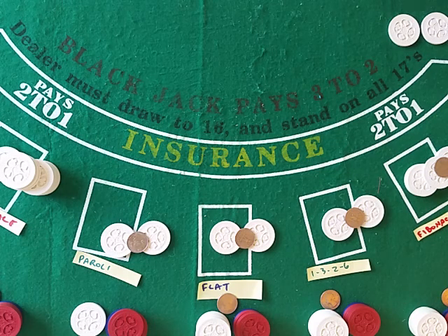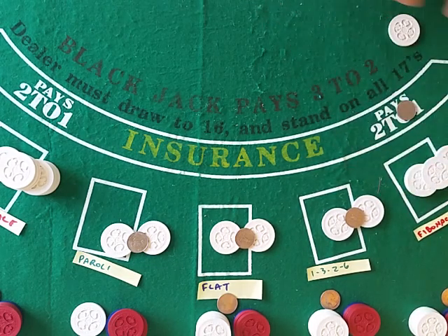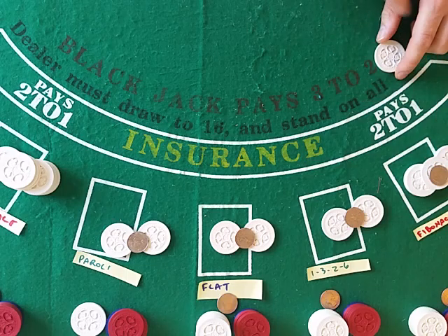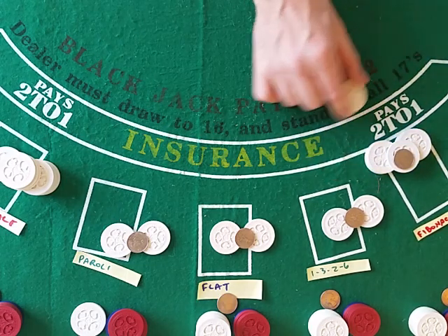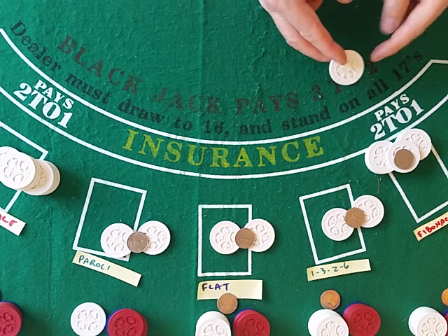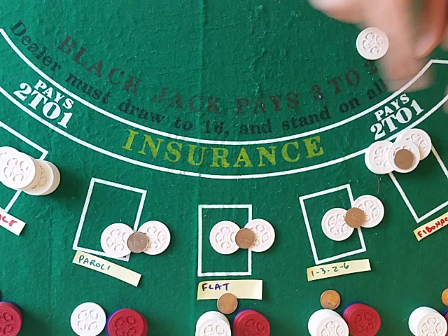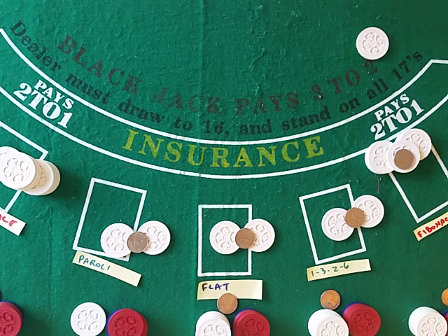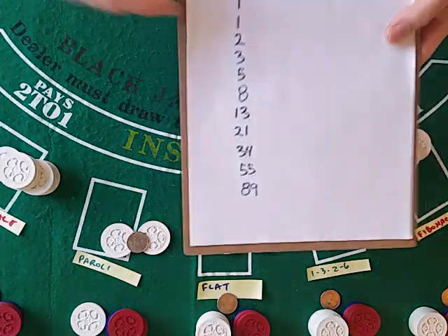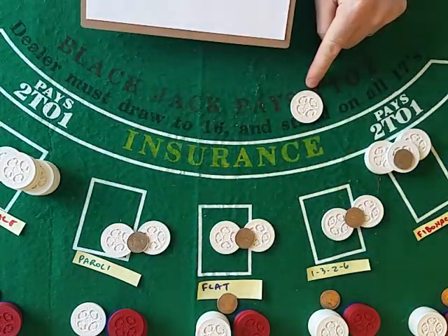Fibonacci is at position four wagering three units. Everybody else is at one except Martingale — lost one, lost one, lost three, that's five — meaning he needs to wager six. Blackjack! Three plus one and a half for Fibonacci, one and a half for 1-3-2-6, one and a half for flat, one and a half for Paroli. For Martingale — you're going to get your five towards your six, that closes out the lost column, plus the three-to-two blackjack bonus pay.